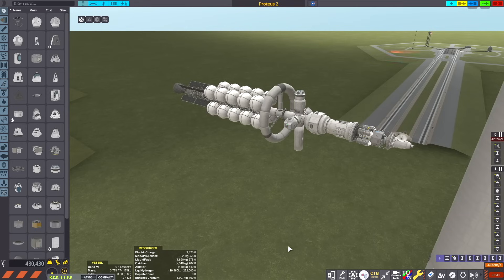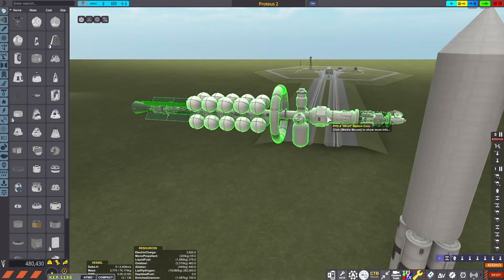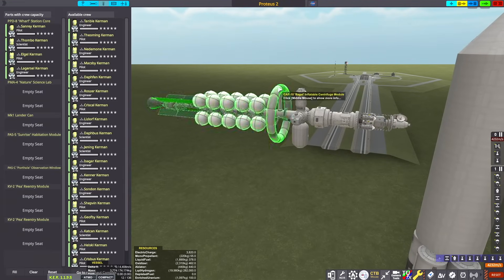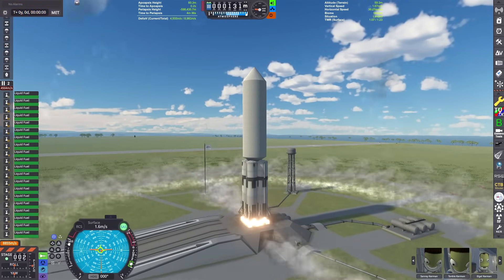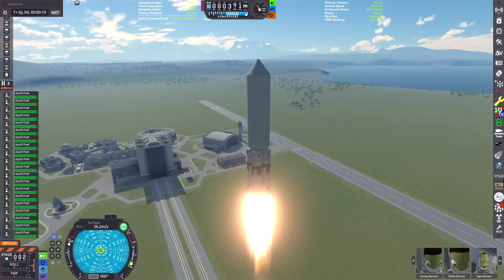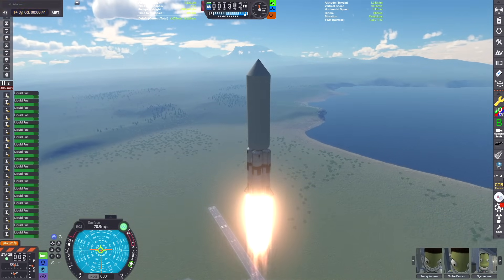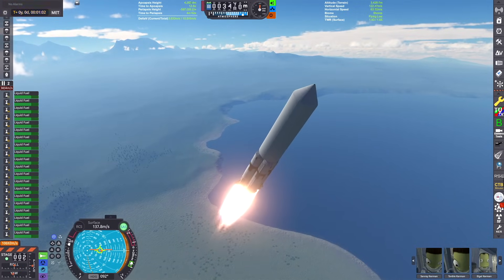This is my spacecraft for today — my interplanetary vehicle. It's got a lander, some science areas, some habitation modules, a centrifuge ring, and a nuclear engine from the Kerbal Atomics mod. This is my launch vehicle — kind of like four Saturn V boosters slapped together with a giant fairing, inspired by a historical NASA concept.